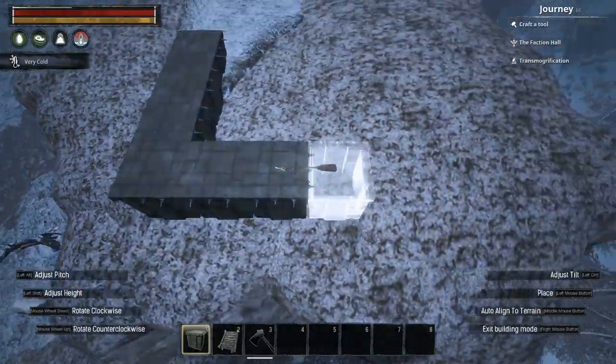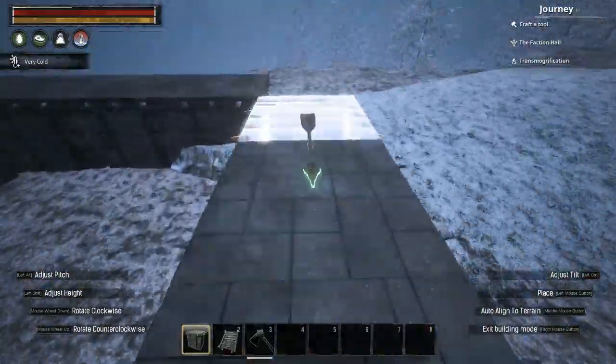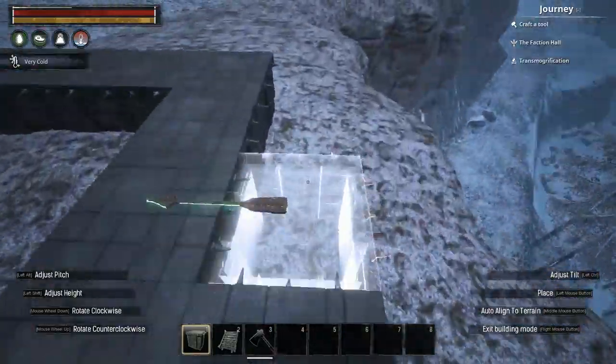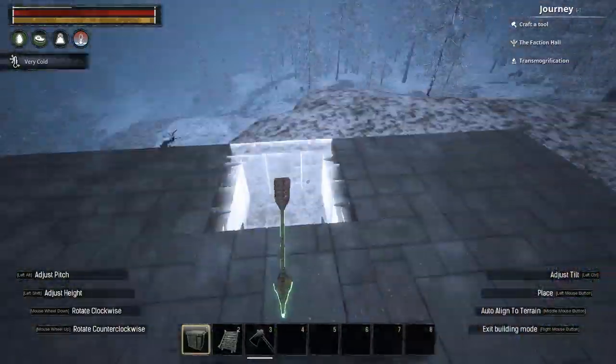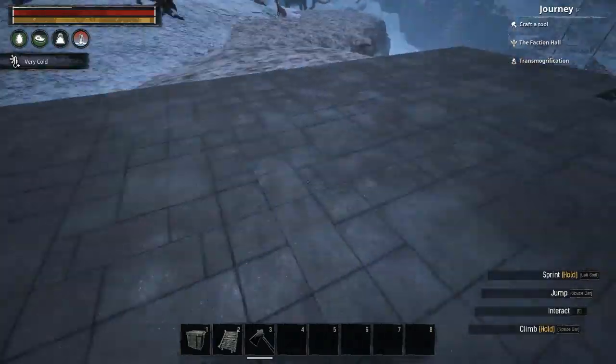Firstly, we'll be starting off with the base plate. I'll build a 5x9 base plate with two divots on the smaller sides for stairs. I also place down some walls to work out exactly where I wanted the house to sit, then placing fences around the perimeter and then placing awnings around the walls of the house.